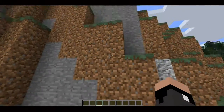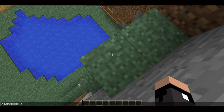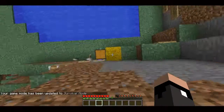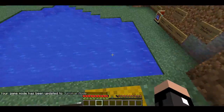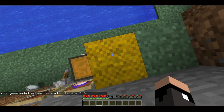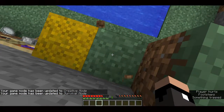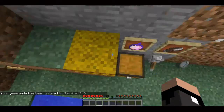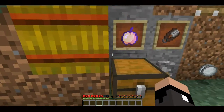Next, we have a hay block here, and there's a small change that means it does less fall damage. Dropping onto it only did half a heart to me, whereas dropping from the same height onto a non-hay block did two hearts of damage. So if you want to make a great drop and suffer a little bit less damage, hay blocks are great.